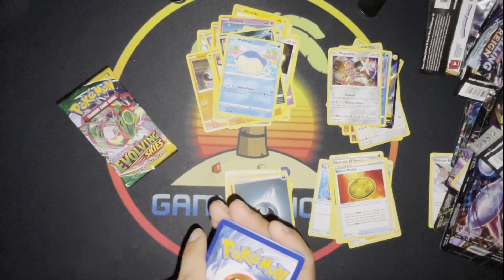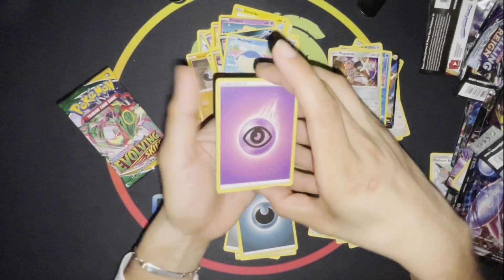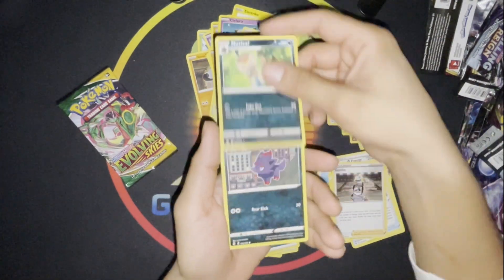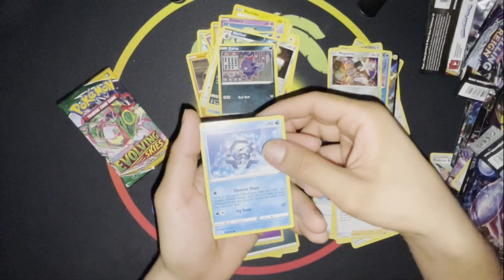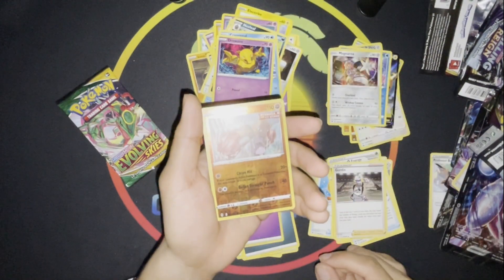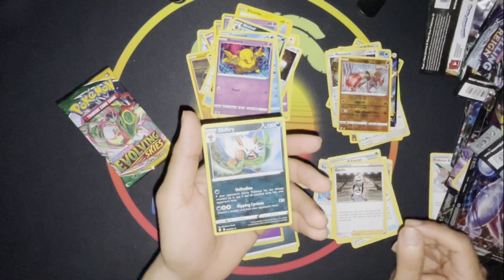This is a green energy. Gordie, Braviary, Nuzleaf, Zorua, Cryogonal, Petilil, Bergmite, Drowzee, Reverse Hitmonchan — on the Shiftree, shift the deal.